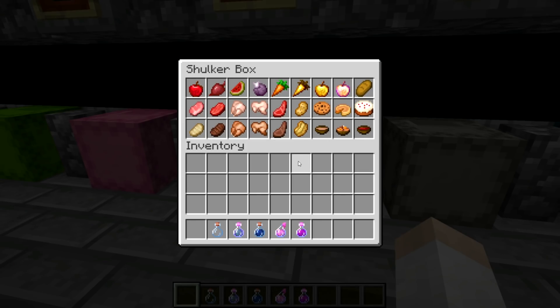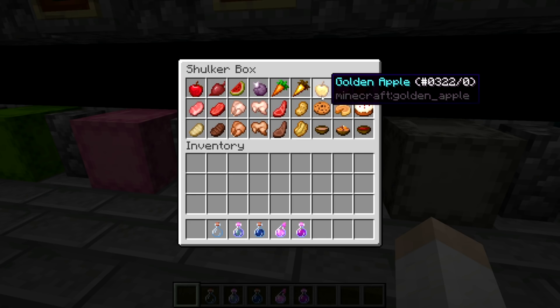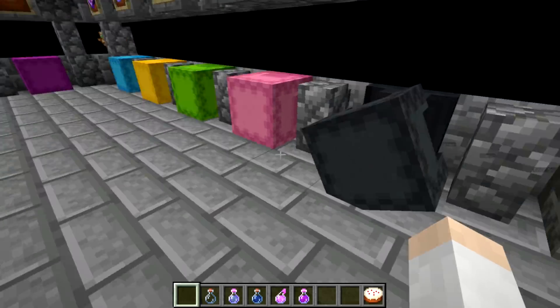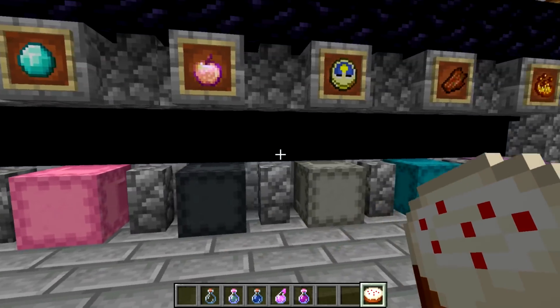Food: a lot of stuff changed here. The apple looks cool. Carrots seem a little bit pointy, but that's how carrots are in real life, so not worried about it. The golden apple texture I love — this really deep gold looks really cool, same with the Notch apple. The bread looks great, the rabbit looks good, the potato is top notch. I like those textures a lot. Let me see what the cake looks like on the ground — oh yeah, that's nice. Tasty cake.